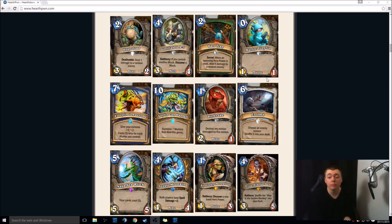Everyfin is Awesome — give your minions plus 2, plus 2. Costs 1 less for each Murloc you control. You need 3 Murlocs for this to be good, 4 Murlocs for this to be amazing, and anything past that this is insane. Murloc Shaman — will it be a thing? Probably not. If it is, this is probably an auto-include. Two copies might be too much; if you have two in your opening hand you're a sad, sad man. Maybe one-of in a Murloc deck if Murloc Shaman becomes a thing.